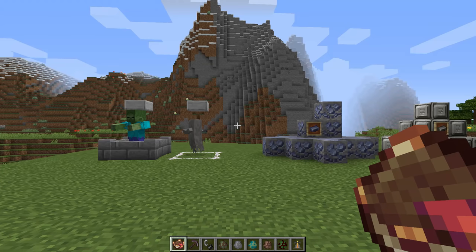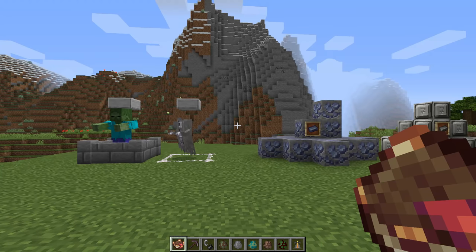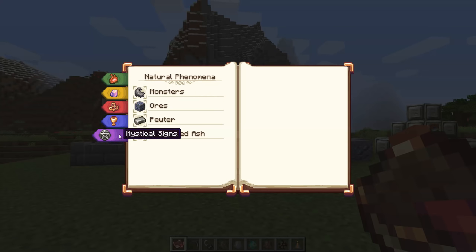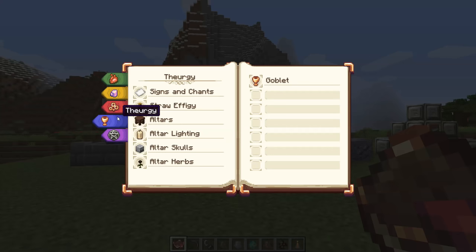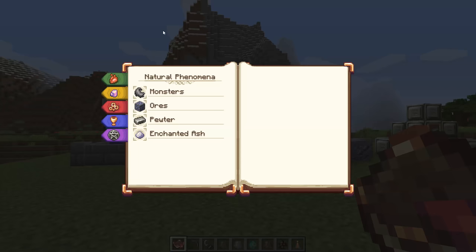One of the best things about this mod is that it comes with great in-game documentation. What I'm holding right now is the book you'll be able to make relatively early on — it's known as the Ars Ecclesia and you can make it using a book and a piece of rotten flesh. It has chapters on natural phenomena, rituals, artifice, theurgy, and mystical signs. A lot of things in here are left blank and we'll be going over how to discover all of those things today.